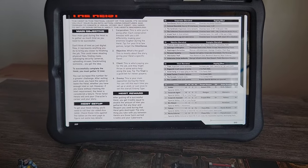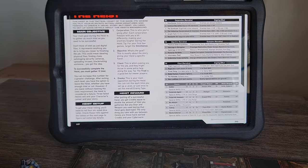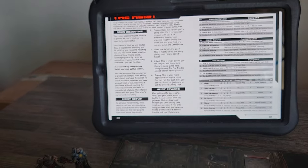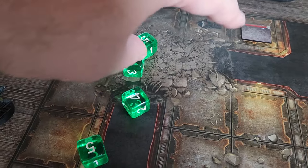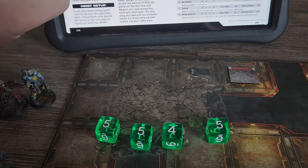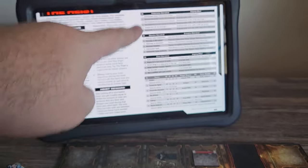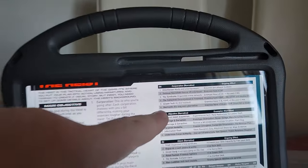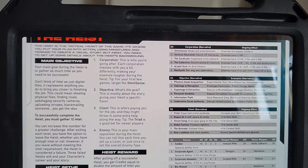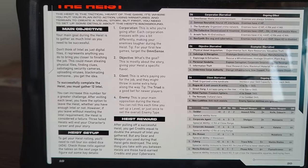Now, how we set up the heist. Setting up the heist is basically the heist background — it's a narrative thing, but it also provides modifications for the heist itself. First, roll 4d6. The first roll is the corporation. I rolled a five, which is Reg Attack — a high-end military corporation — and enemies have plus one armor, plus four HP, plus two ranged attack, and plus two melee attack. That basically means I'd be insta-killed stepping into the heist right now at the start of the game.